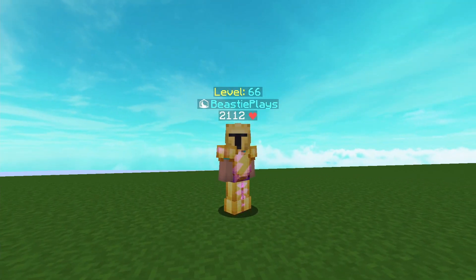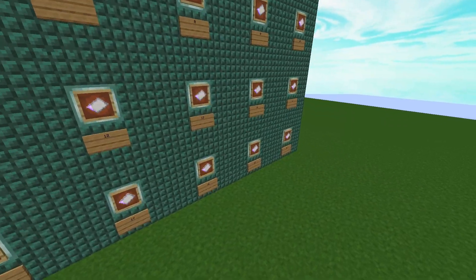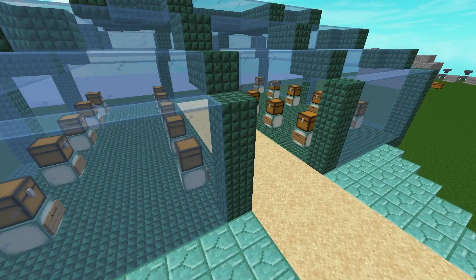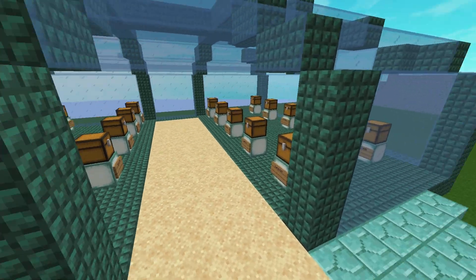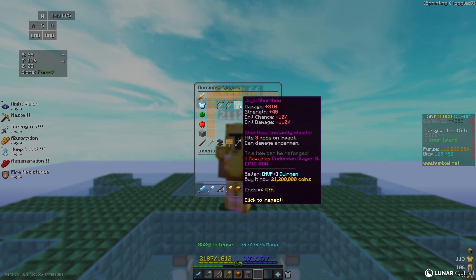In today's video, my viewers competed in the Hypixel Skyblock Lottery. Here's what I did: I set up a lottery board with cards labeled 1 through 20. I then let my viewers pick a card and go to a room and open the chest to win some prizes. The prizes in the chest range from 0 coins to the grand prize of a Juju shortbow. Be sure to stick around to see who wins the 21 million coin grand prize.